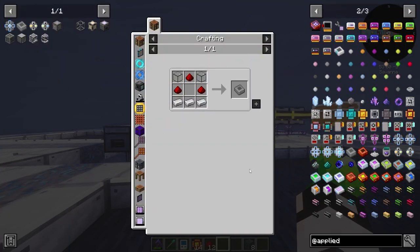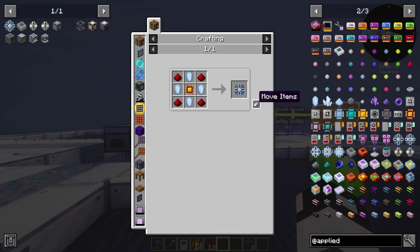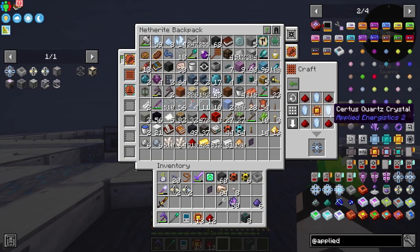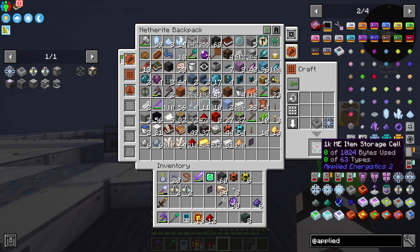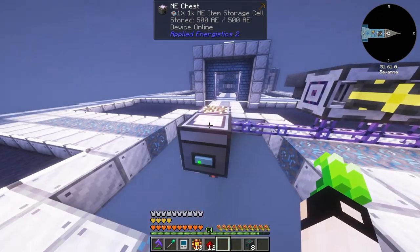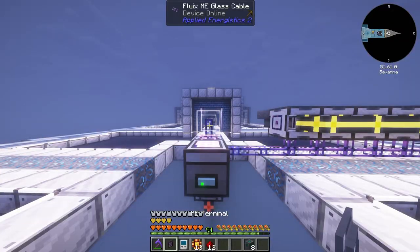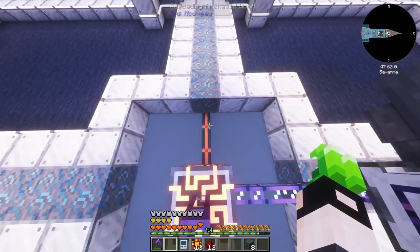We make an ME Item Cell Housing and a 1K ME Storage Cell — Logic Processor or Certus Quartz, Redstone — combine these two and you get a 1K ME Item Storage Cell. Let's place that here. We could have made the ME Drive, but this was faster and it's kind of temporary. It does have a terminal, of course, because we used one.